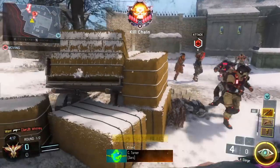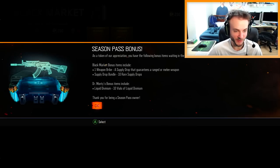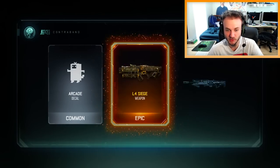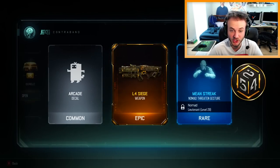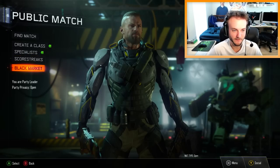I didn't have to spend a dime to get this thing, thank god. I recently made a video about how you can get unlimited weapon bribes by making multiple accounts on Xbox, which is how I got this. Oh my god, I got the L4 Siege! I know everyone's telling me this weapon is a piece of shit, but I've been wanting the rocket launcher so bad. Let's see if it's actually a piece of shit or not — first things first, I want to test it out in a private match.